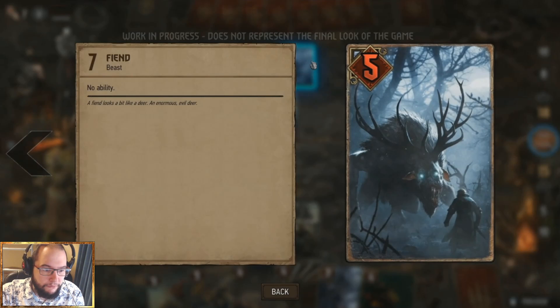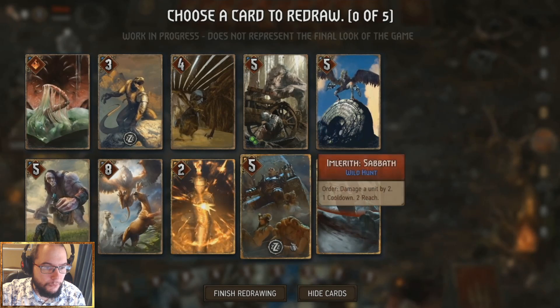Back to the mulligan screen — we see more cards including Inner Sabbath, which is a great example of why two rows is a cool idea. He's got an order ability — indicated by the icon — to damage a unit by two, with a cooldown of one, so usable every other turn. He has a reach of two, and we're about to get into what reach means in practice.